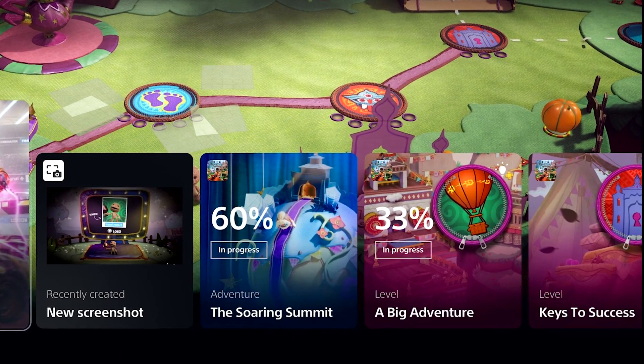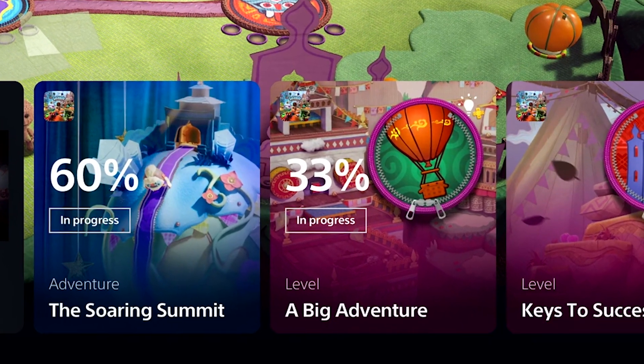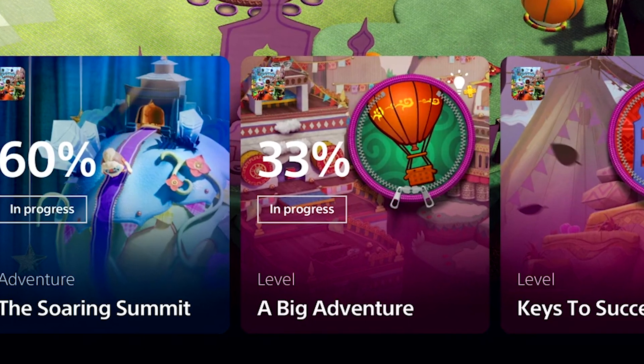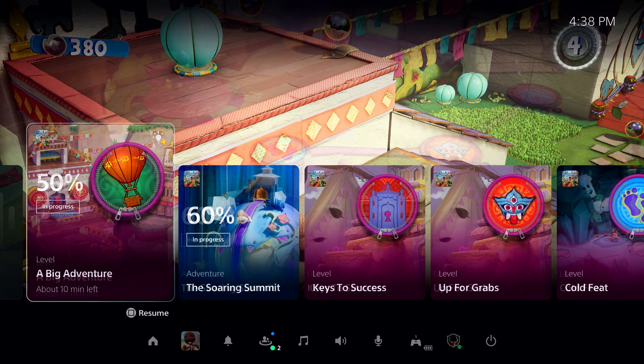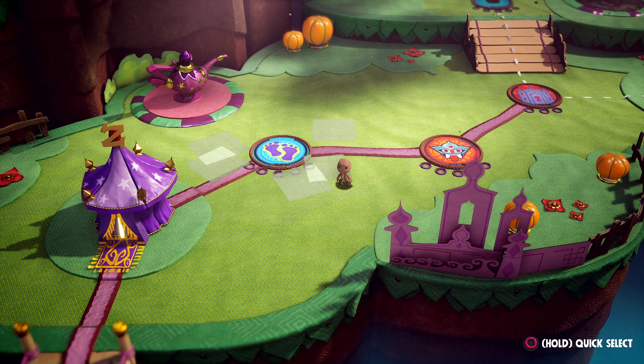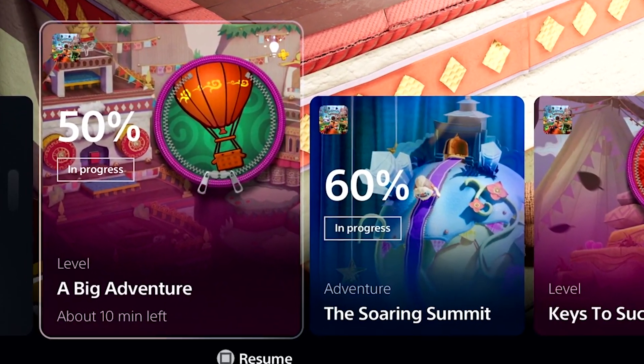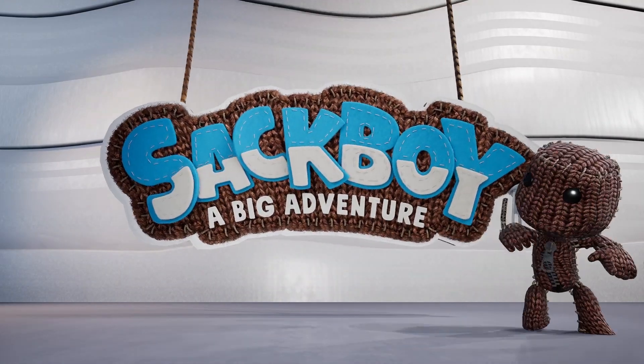Right next to that trophy screenshot, we see a new PS5 feature called Activity Cards. These cards are not the same as trophies, but they give a good layout of your in-game progression. In Sackboy Big Adventure, we see cards for level completion and world completion, including levels such as A Big Adventure, Keys to Success, Up for Grabs, and Cold Feet. The level badges on the Activity Cards match up with the world map. I'm guessing this is the first world of the game — it's grassy, much like any first world in any platformer, and the level A Big Adventure sounds like an introductory level.